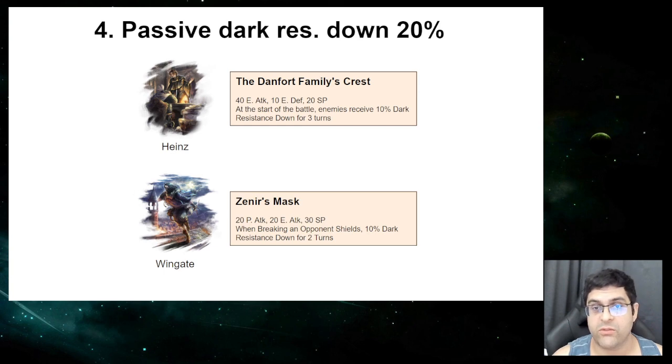As long as we break on turn 3 or turn 4 — using the extension on the first debuff — we get 20% dark resistance down for 5 turns or the full break duration. And when we add Varkin's A4 and Laura together, we get an extra 30% elemental damage resistance down, meaning this combination allows us to deal 50% more damage with dark for fights where that's relevant. These are 4 powerful strategies that four-star A4 accessories will let us do very soon. Thanks all!